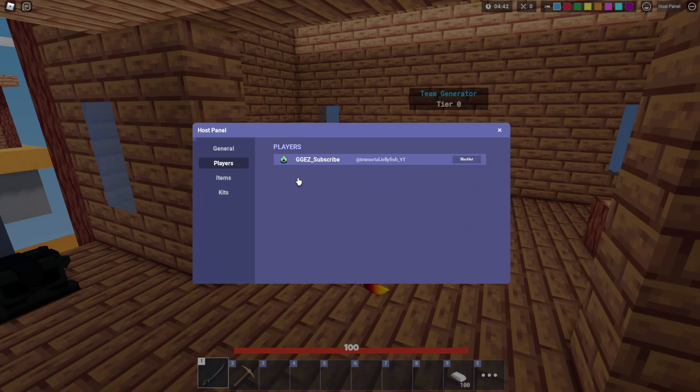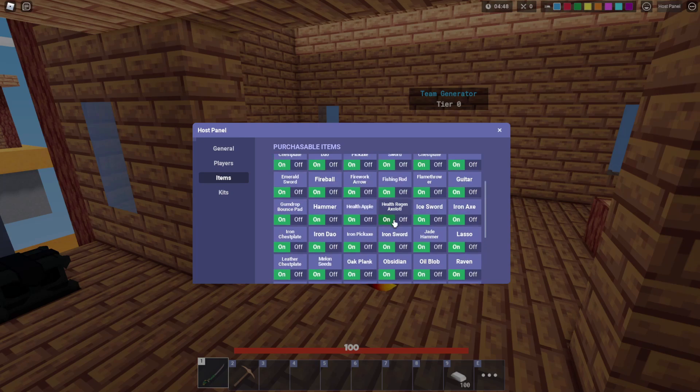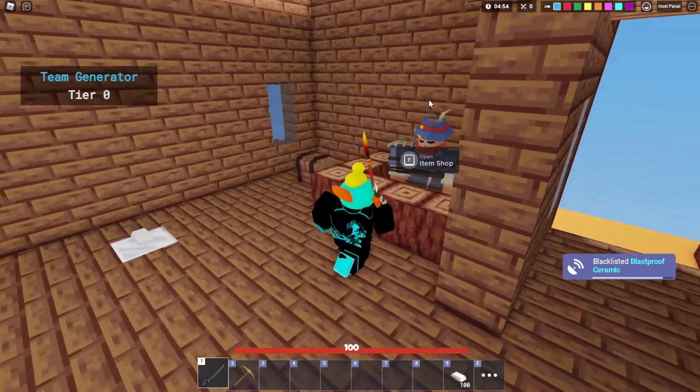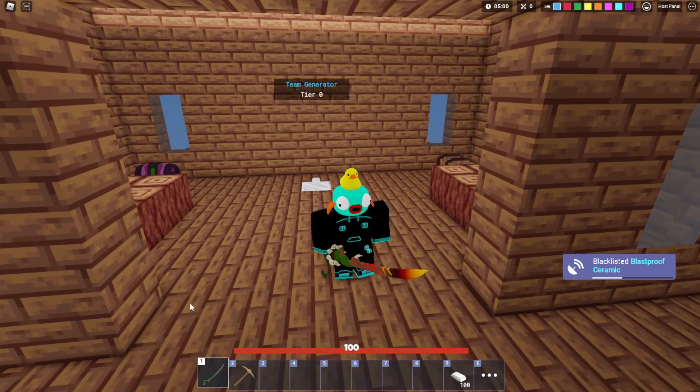Blacklisting will keep them out of your game — they won't be able to join back. Next up we've got items. This is how you'll disable items. If you don't want somebody getting a certain item, for instance I don't want people to have any blast-proof ceramic in this game mode for whatever reason, they'll no longer be able to buy that. So no buying blast-proof ceramic now.